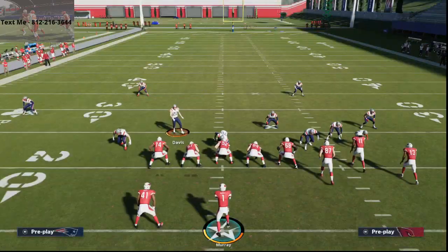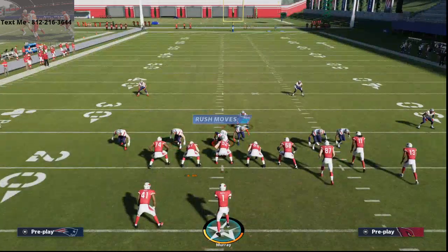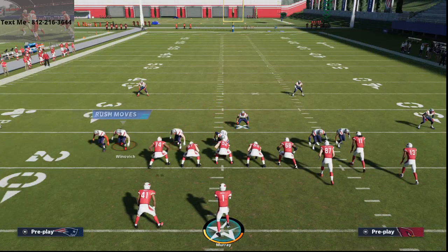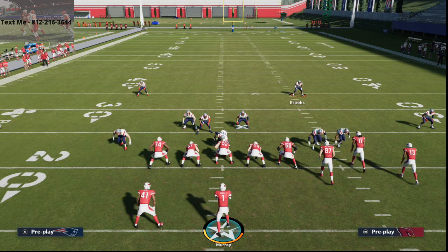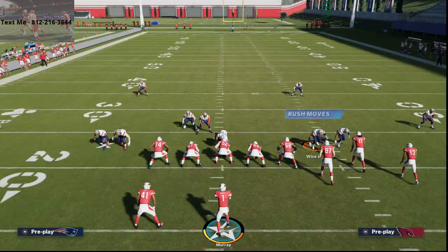What's really cool about this is it can also lead to some pressure. You can audible to cover two sink and it's gonna send pressure from this guy right here. All you gotta do is spread your line and put this blitzer over the edge like this — you want this little stack blitz angle right here. As long as you get that, you're gonna get some decent pressure off that left edge.